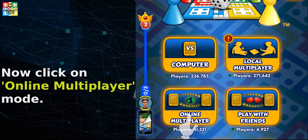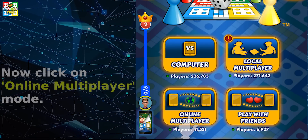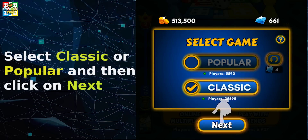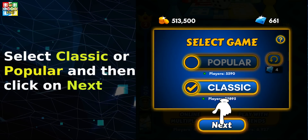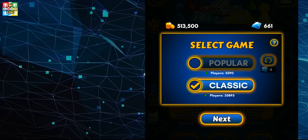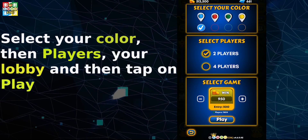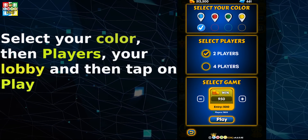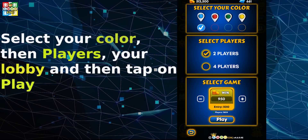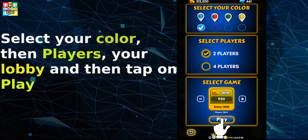To play on the selected theme, click on the online multiplayer mode. You can select classic or popular game and then click on next. Now you can select your favorite token color, the number of players you want to play with, and the lobby amount you want to play into. Once you have selected all, tap on play.